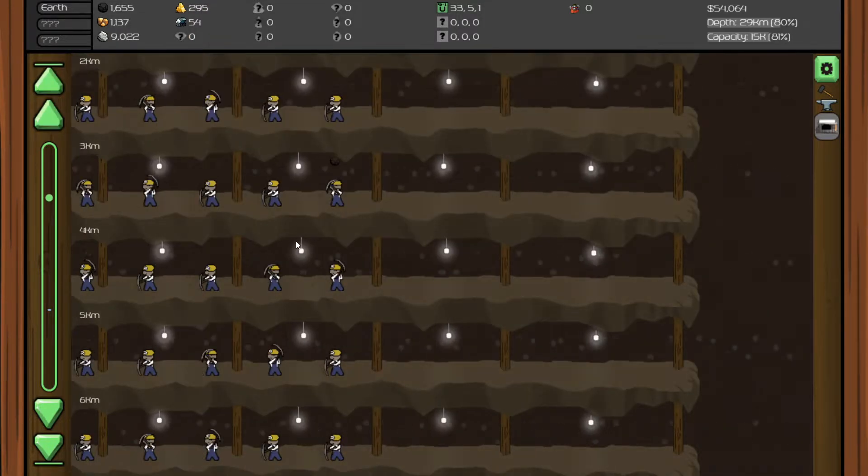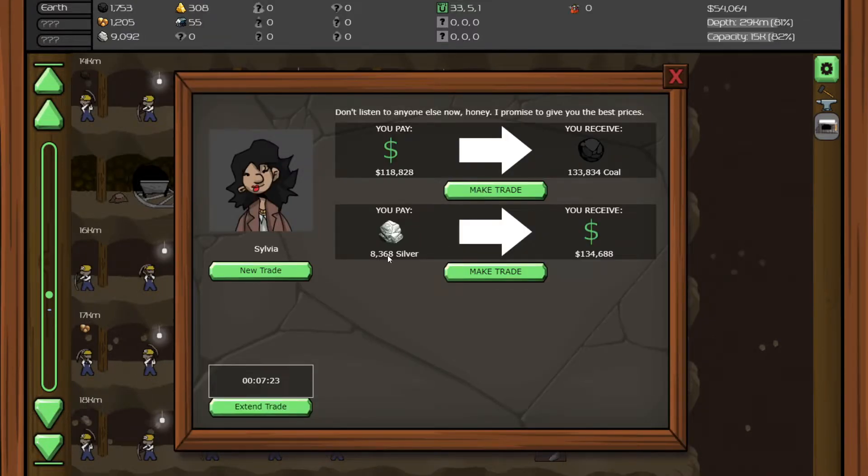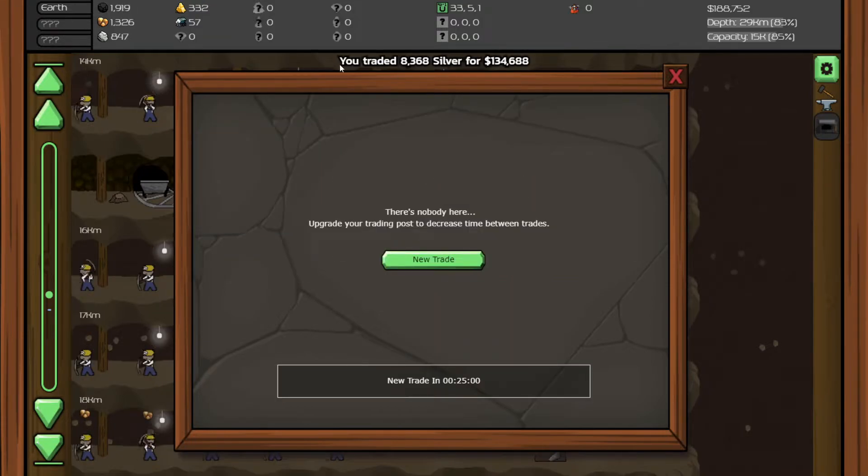It looks like we got enough silver to make the trade already. We have 8,368 — yep, we have enough. Payment value is 33,000 and the reward is 134,000. Let's go ahead and make the trade. And there you go — we got a whole 188,000 to use. That's a lot of money right now.